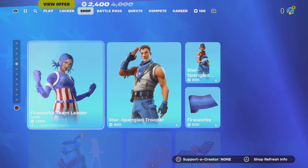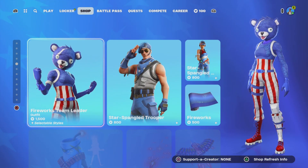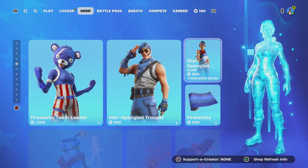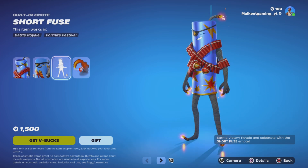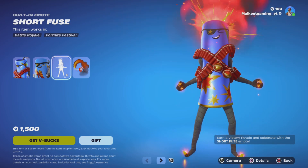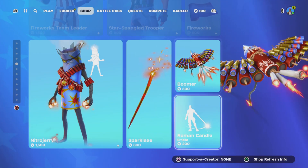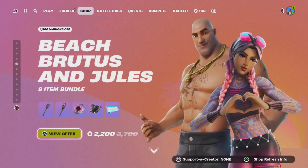The Stars and Stripes bundle is still here for 1500. The Star Spangled True Par for 800, the Star Spangled wrap for 800, and you get a 500 wrap. Natural Jerry is still here, pretty cool. The pickaxe is separately 800 and the Roman Candle emote is 200 V-Bucks.